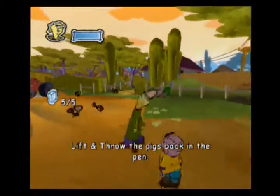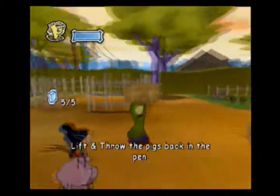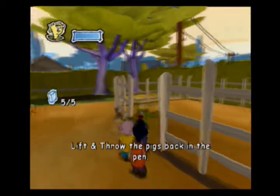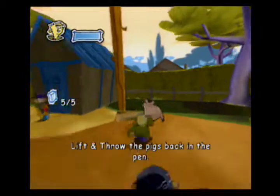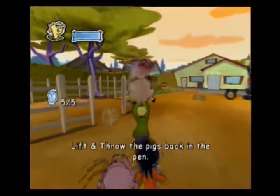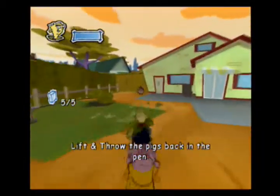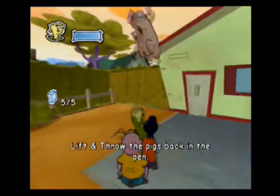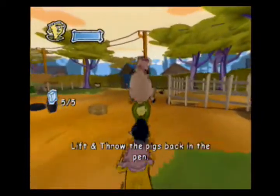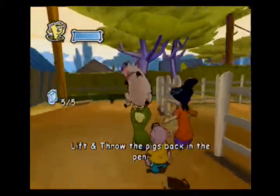One thing I like to do — the pigs have a tendency to escape the pen even after you put them in there. So what I like to do first is get in front and put a piece of hay so they have a harder time getting out. Then you lift and throw the pigs. Seems kinda mean what you do to them — you hit them with Ed's head and then just throw them — but they don't seem to mind too much.